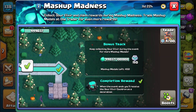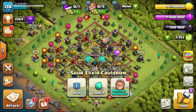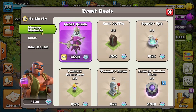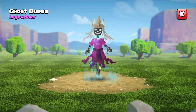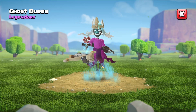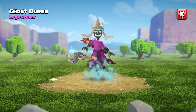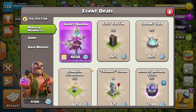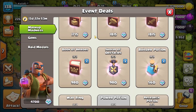You can see I have 4700 mashup medals. Now I am going to buy the Ghost Queen skin for 4650 medals. You can also buy many other types of items with these medals.